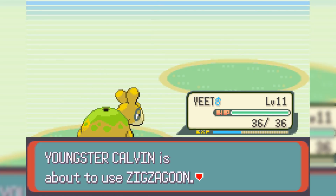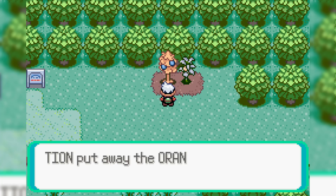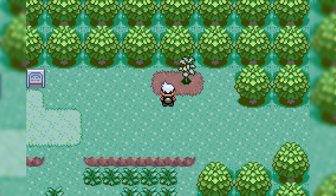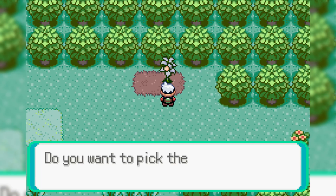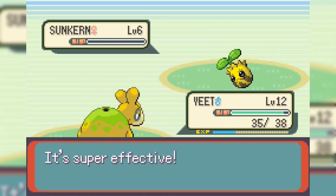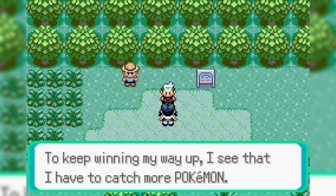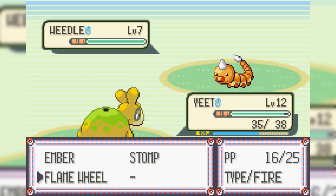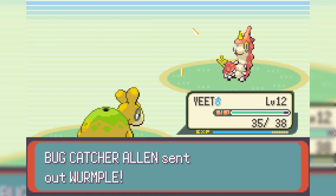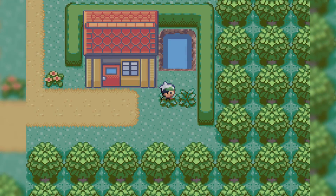This is going to make the first few trainers a breeze. I just end up using Flame Wheel on Youngster Calvin, KOing all of his Pokemon in only one hit. Also, berries in this game are extremely hard to get and regrow, so it's really crucial to grab as many as you can. At level 12, Yeet is able to one-shot Sunkern — the Sunkern that likes to wall people early on that you hear all about. We were able to one-shot every single Pokemon on this first route, so grinding was definitely worth it.